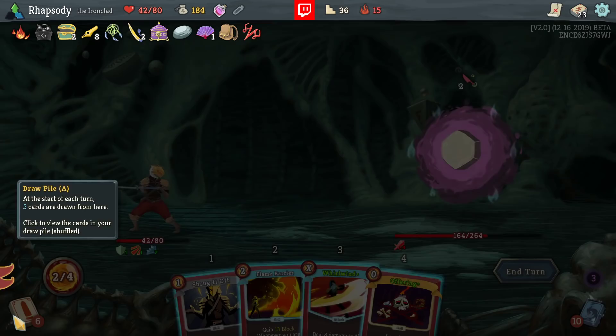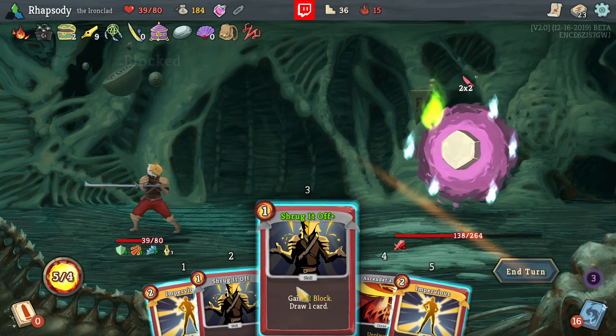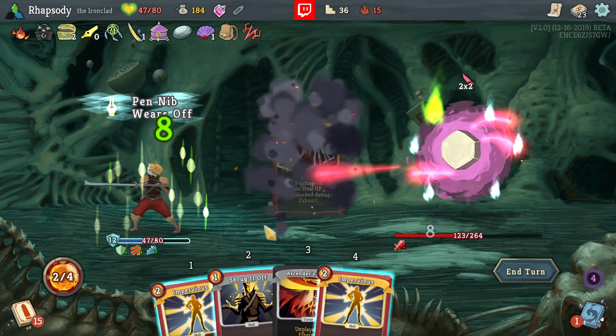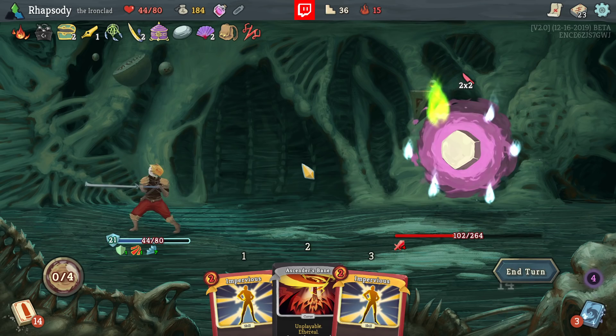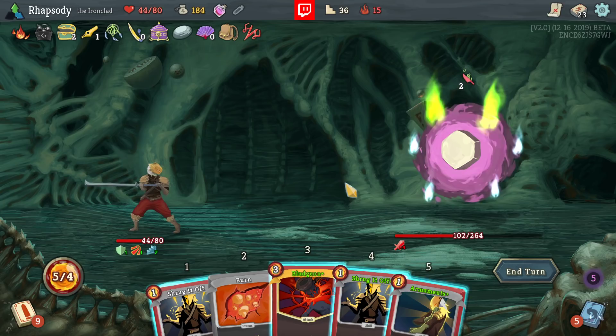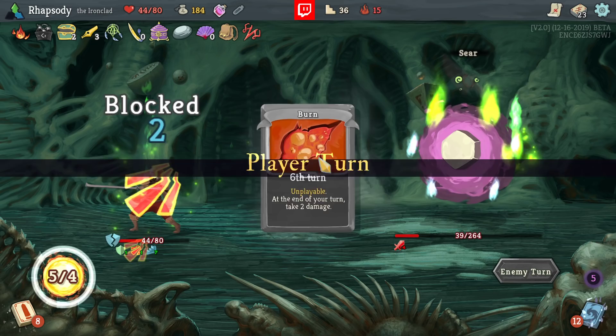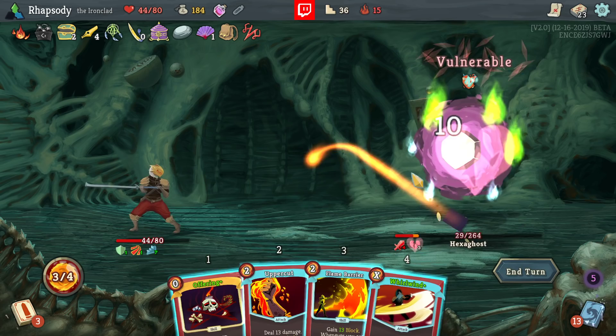It's a critical turn. I got denied exactly the tools that I needed — it happens. Both Disarms. We honestly haven't got that much damage we can do with the rest of the turn, so I'm going to avoid using the Offering here. This turn is exclusively defensive. I'll happily take some health from Reaper. Boss this floor is Time Eater — that could be a problem.